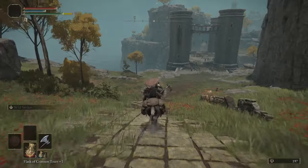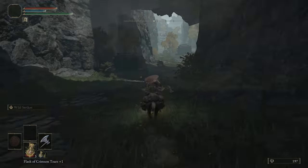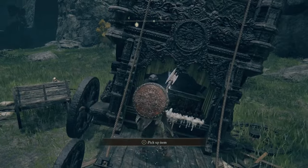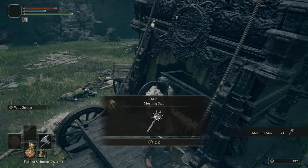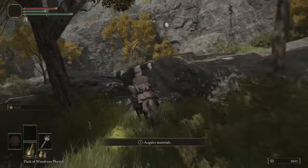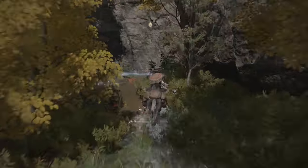Before using the portal, you need to grab a bleed weapon. Head down to the Weeping Peninsula to the broken-down stagecoach and grab the Morning Star. You can grab any other bleed weapon you know the location of, but this is the one I chose. Then head back to the Third Church of Marika and run behind it into a portal that takes you to the northeast of Caelid.